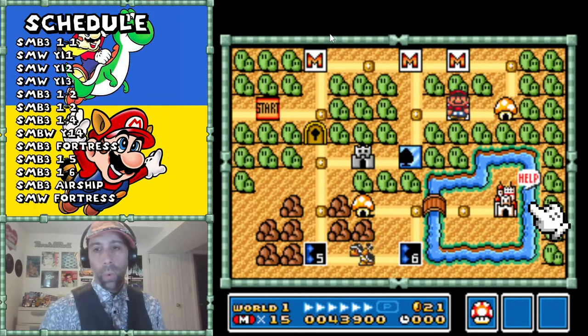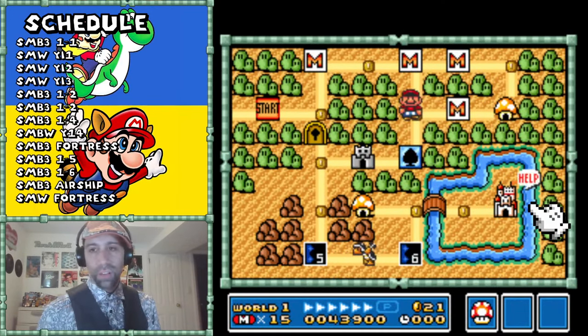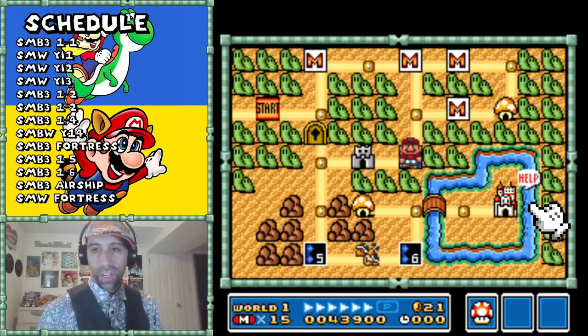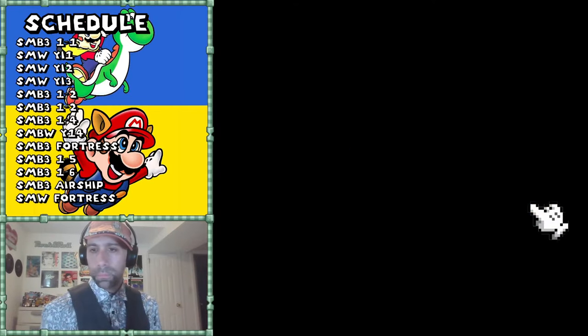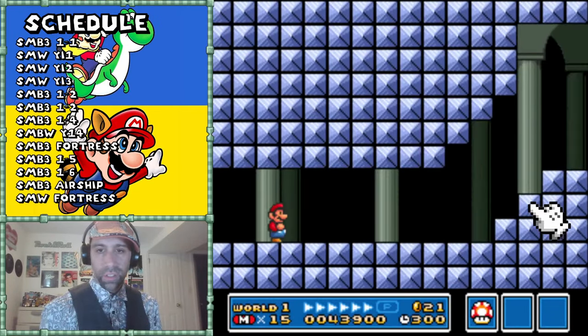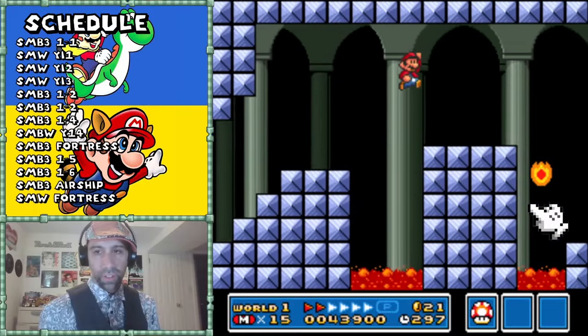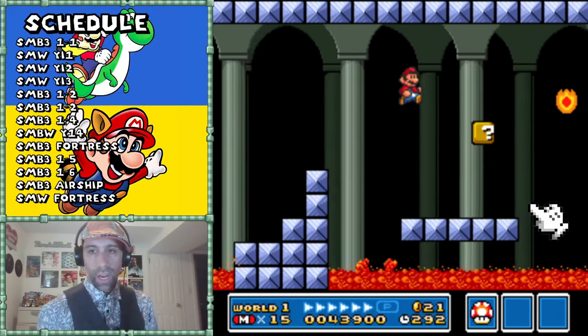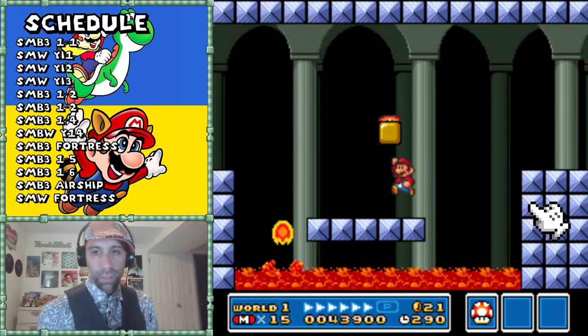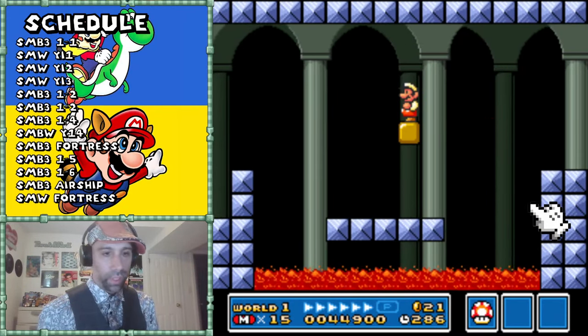World 1-4 is the level I like talking about the most in this world. I don't think the levels after that are nearly as good. The fire flower is a kind of weird one in this game.